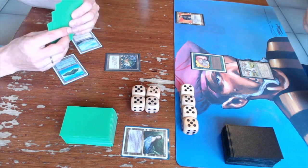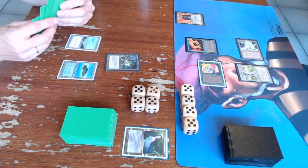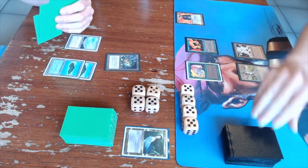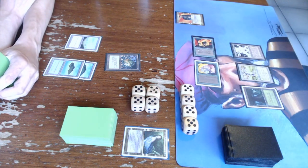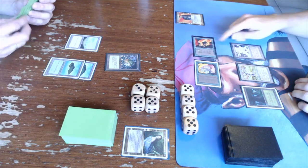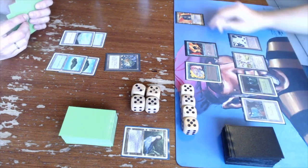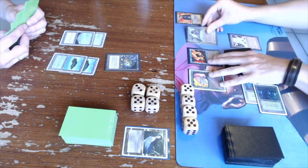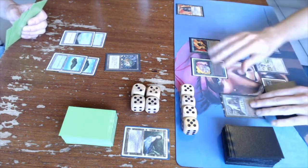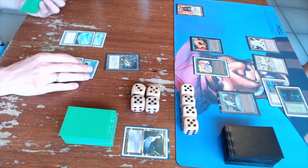What a start from my side: Pendelhaven into Llanowar Elves, and there's an Icy Manipulator from Gideon. I have the choice to keep Pendelhaven untapped, then tapping two for Fire Sprites — a 1/1 flyer from Legends that makes red mana. I'm attacking with both, dropping Gideon to 18. I decide to play a Sylvan Library since I have enough mana for my commander, but Gideon hits it with a Mana Drain, getting two extra mana.